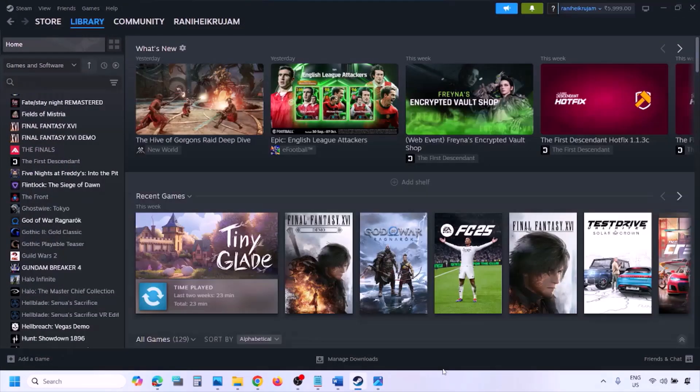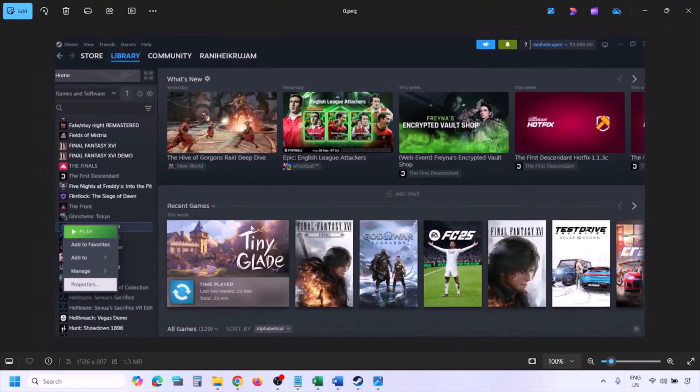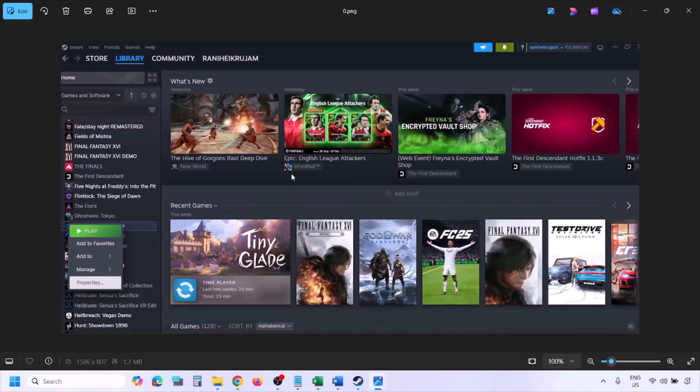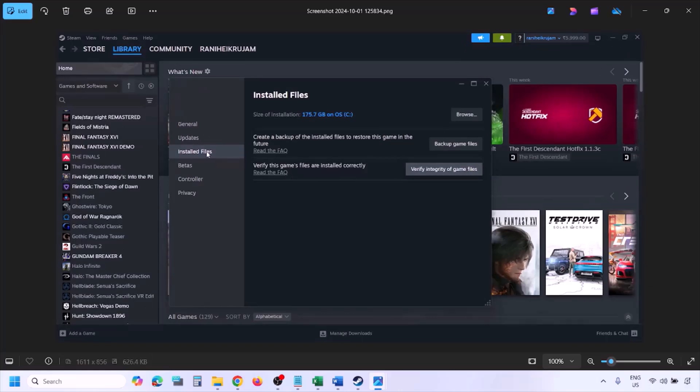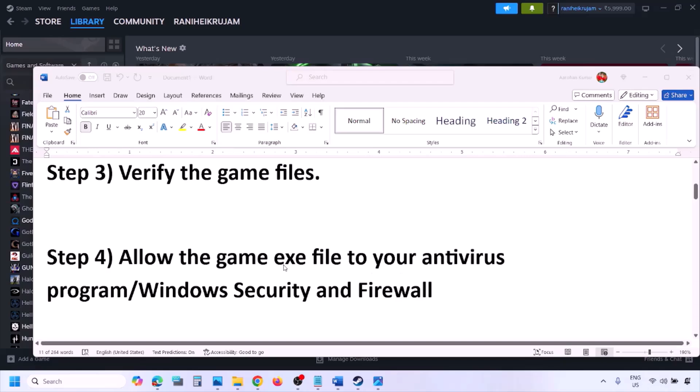To verify game files, go to Steam, click Library, right-click the game, select Properties, go to the Installed Files tab, and click Verify Integrity of Game Files. Once verification is 100% complete, launch the game and check.